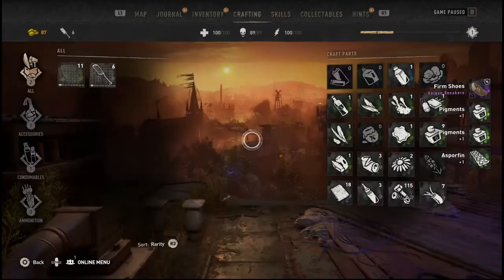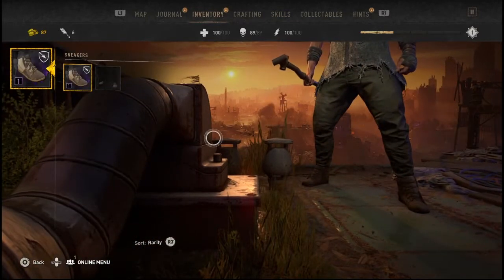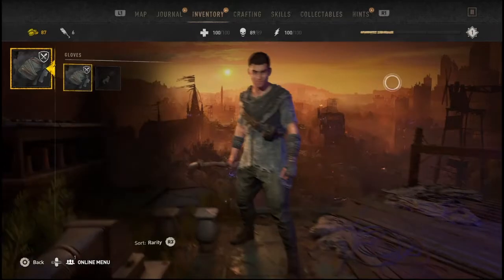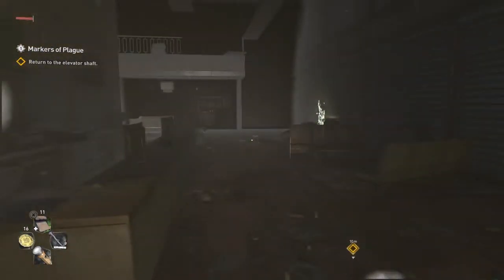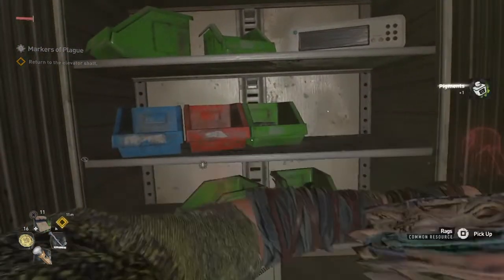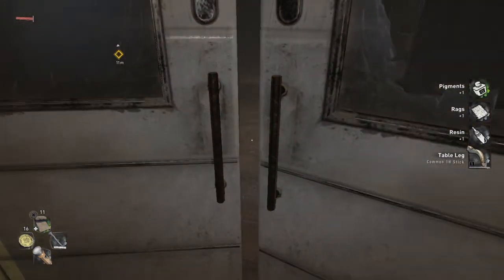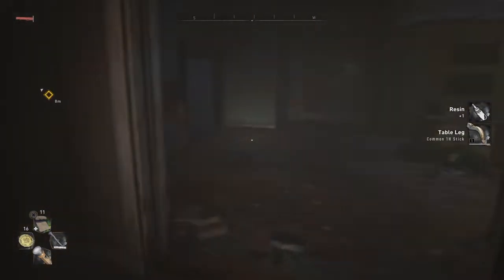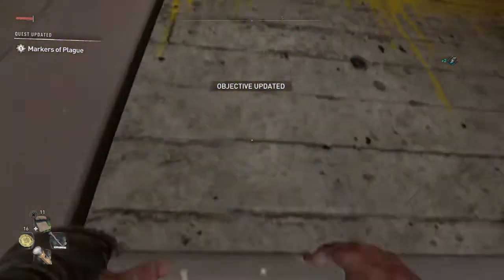Okay, we got some antibiotics, we got some shoes. Hey, look at that — they got auto-equipped, that's nice, very handy and convenient. I think we have to use the door on our left to get out of here. Yup, this is the way we came from. Let's see how much easier it is to climb this thing now.